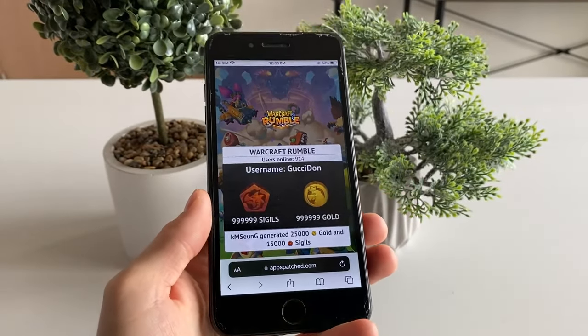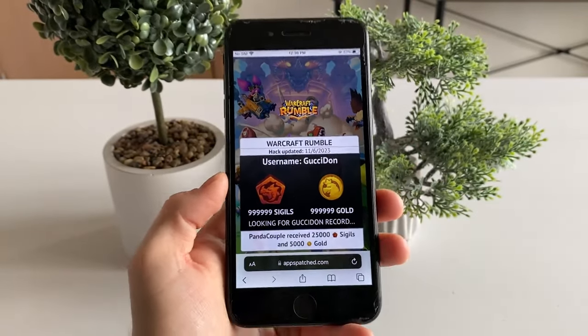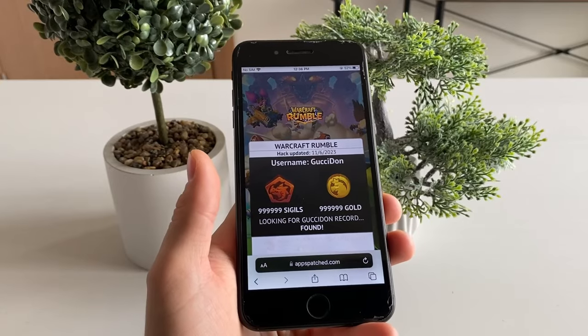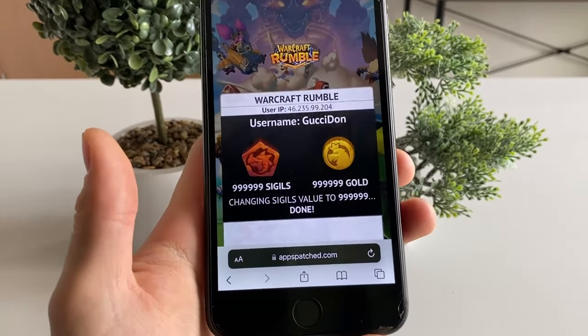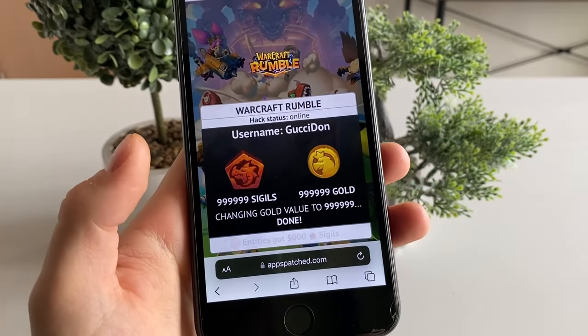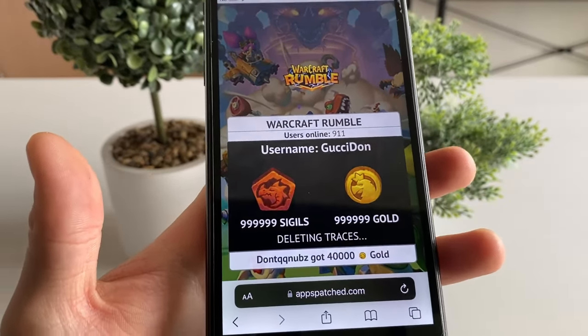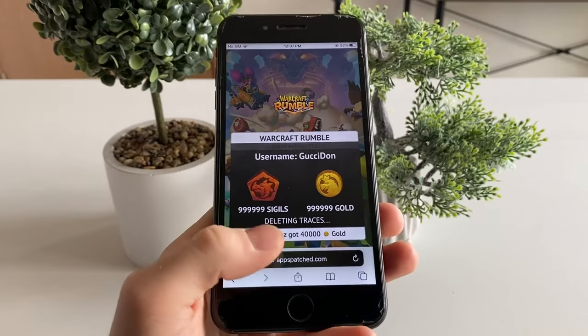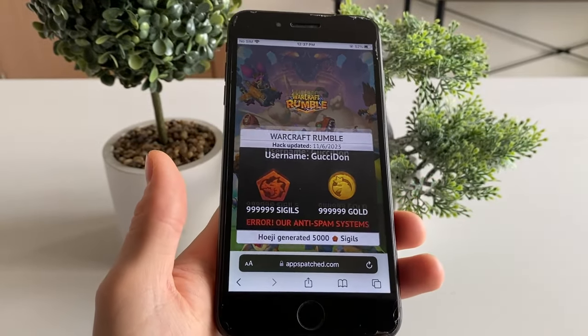Click on the Continue button and right now we are waiting. As you can see, it says 'connected with Warcraft Rumble.' If you didn't update to the latest version of the game, it won't be able to connect. As you can see, I will get unlimited sigils and unlimited gold for my Warcraft Rumble game using this amazing tool.